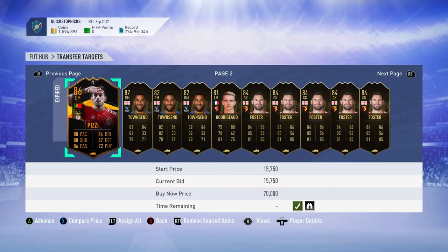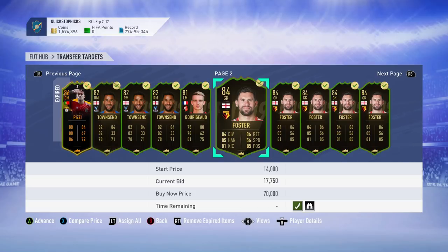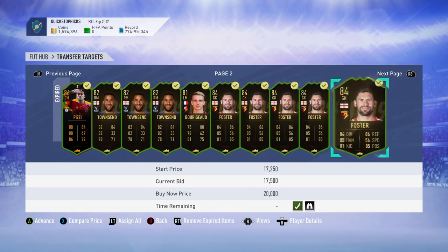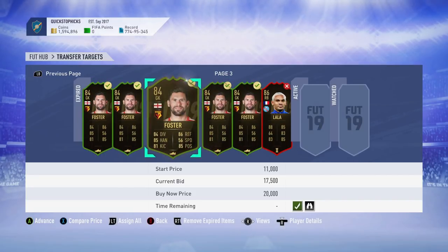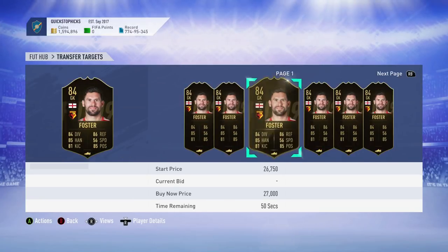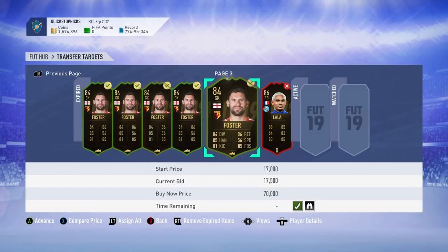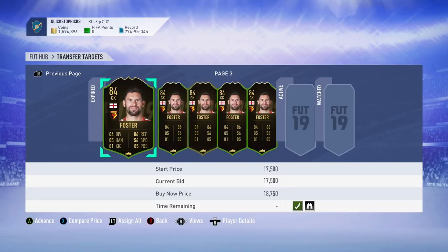Before we go today, I want to show you we're going to take a couple of risks. Risk number one: we've purchased ten Ben Fosters for around 17,500 coins each — so nearly 175,000 coins spent. I just had a feeling that's going to go up in price when we get the Premier League Player of the Month for December. Will that be Salah, Son, or possibly Virgil van Dijk? I'm not sure, but I think it's probably going to be Salah just because of what Liverpool have done in December.